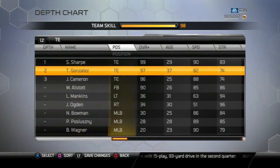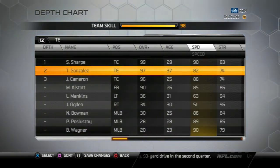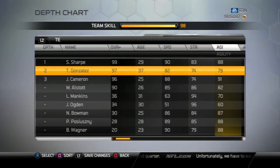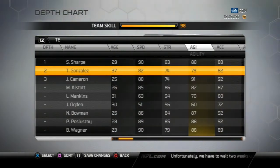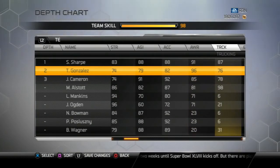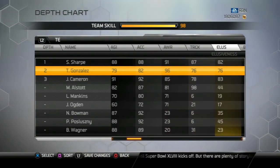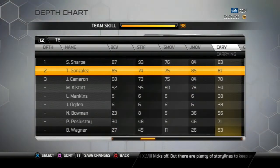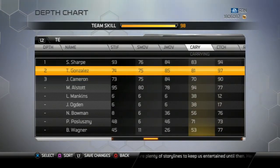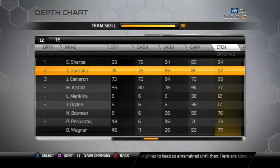So let me just compare these two real quick. Jordan Cameron has him beating speed — I would expect that, 37 and 25 years old. 74 strength, same strength. Agility — Jordan Cameron kills him in agility and acceleration. 96 awareness though for Gonzalez. Trucking is 76. Let's go to some stats that matter. Carrying — not really. At least I won't fumble with Tony Gonzalez like Jordan Cameron is known to do.